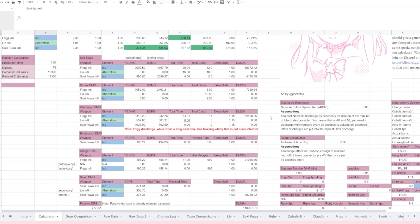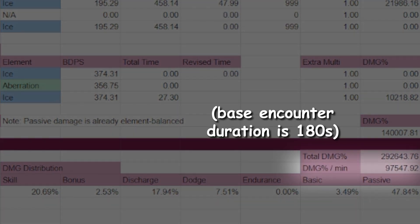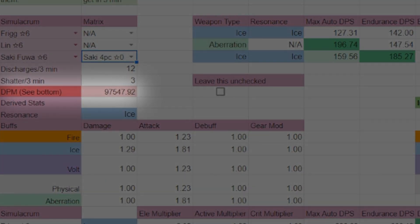If you scroll down, you'll see an estimation of the total damage percent per minute dealt by this team, as well as the damage distribution times. Alternatively, this red box near the top has this DPM value inside of it, so you don't have to scroll down.